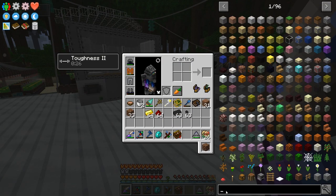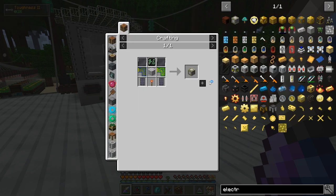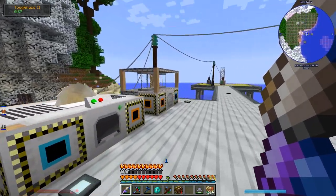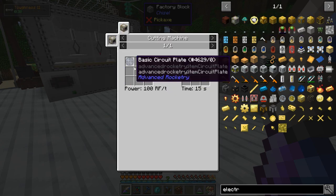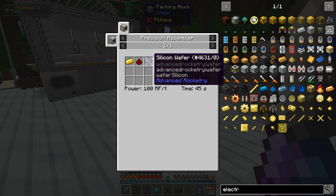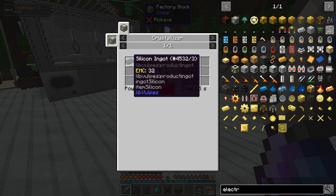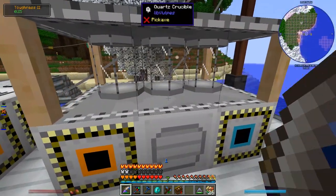Looking at the wiki, one of the things we need to make for fuel — and I think also for the spacesuit — is the electrolyzer. We had everything to make it except the basic circuit, which required using the cutting machine. I haven't used any of these machines except the crystallizer for dilithium crystals. So: we need to cut up a basic circuit plate, which requires putting things in a precision assembler. To get a silicon wafer we need silicon boule and a cutting machine. To make silicon boule we need silicon ingot and silicon nugget in the crystallizer. Let's just start there.